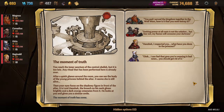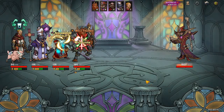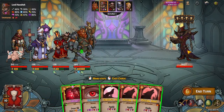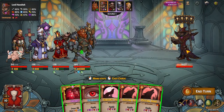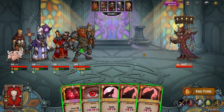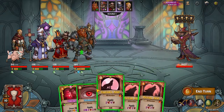Here we go. Doesn't matter who I pick here — we'll do Cornelius. Mr. Hans here — I'm not gonna call him Handshake, because we all know this is Hans the developer. He's gonna summon clones, and I'm gonna have to nuke down the clones as fast as possible. So what I'm actually going to do is save all these AoE vulnerables for when the clones show up.